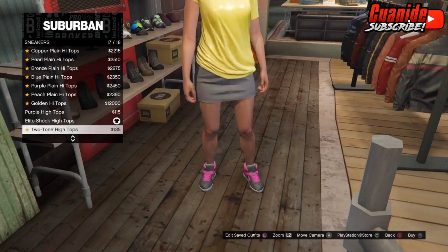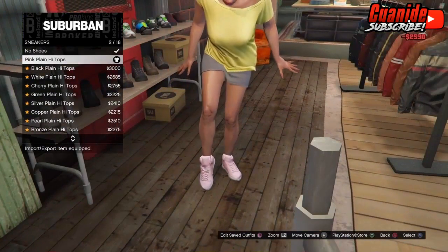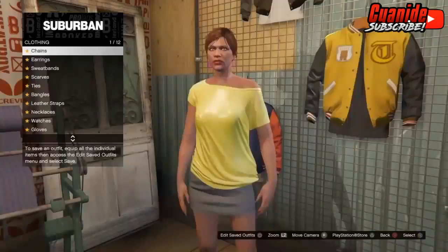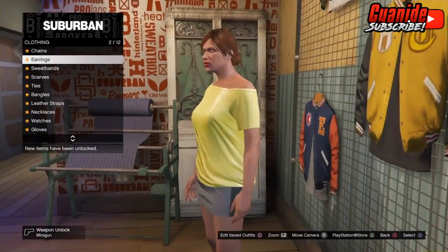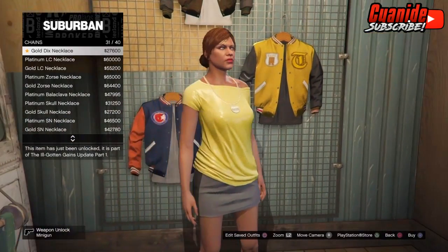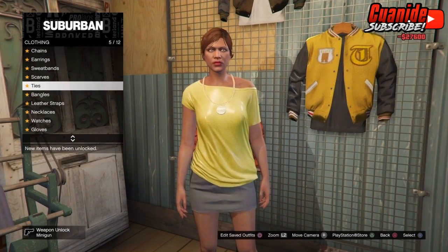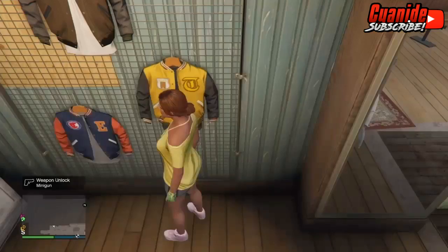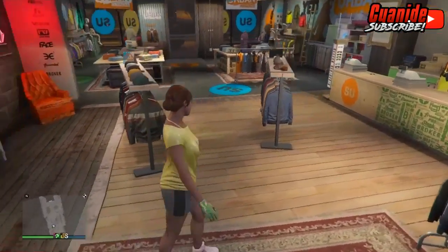In Shoes, go to Sneakers and click on the second one — the pink plain high tops. Once you guys equip those, go to Accessories. This is where you're going to get the handcuffs and the racing gloves. Take off the earrings first. For the handcuffs, go to Chains and then go to Gold Decks Necklace — you don't have to buy it, but if you want the handcuffs, go for it. Then go to Gloves and go to number four, the light tactical racing gloves. At this point you've completed the outfit.